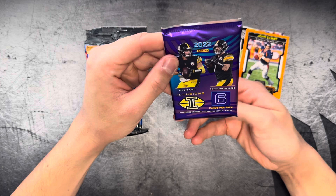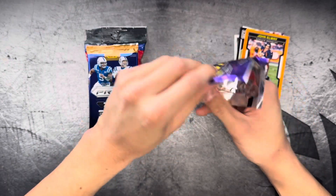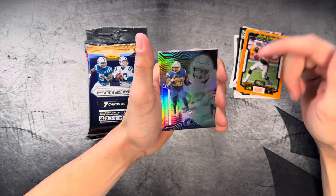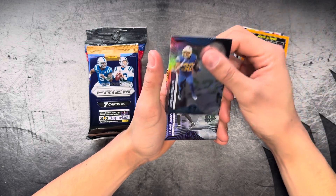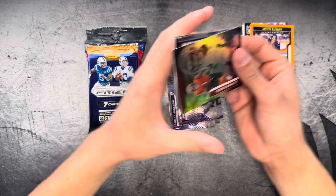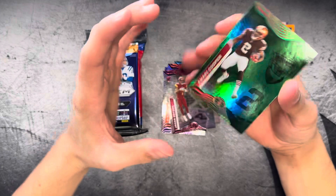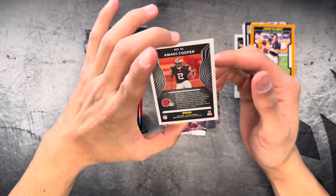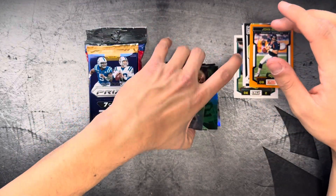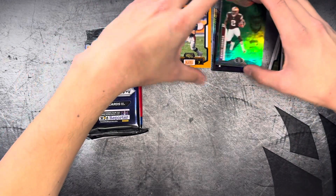This is a 2022 Illusions pack. Let's see what we can pull out of this. Got a Cooper on the back. I love this card design, by the way — let me know what you guys think. We got Austin Ekeler, Lamar Jackson, Justin Jefferson, Ja'Marr Chase. Rookie card is going to be a Jahan Dotson. And then we've got an Amari Cooper on the back on the green — some sort of parallel. Not too terrible of a pack. Let's make a hits pile — that Cooper could be considered a hit.